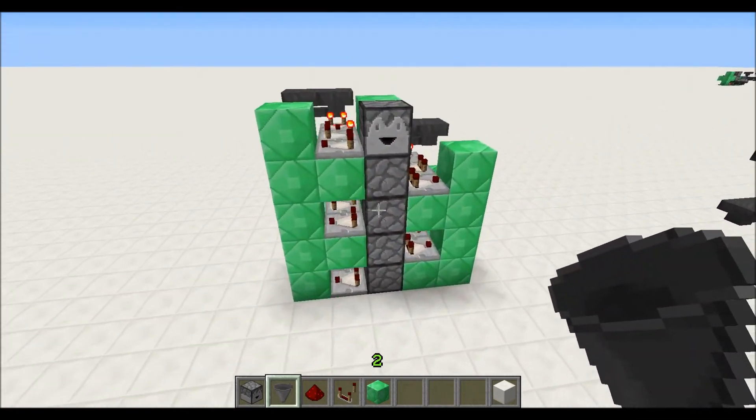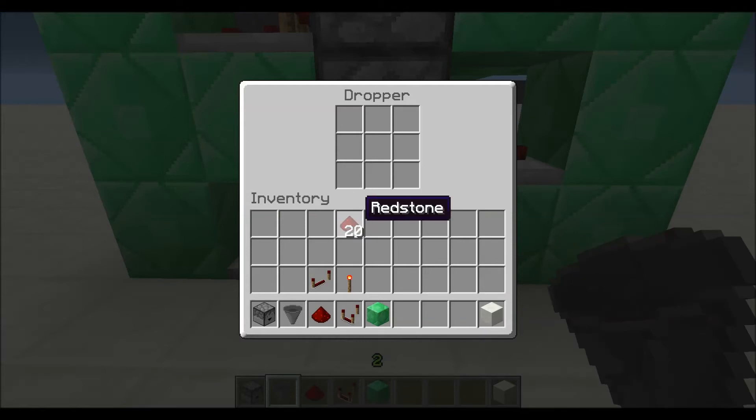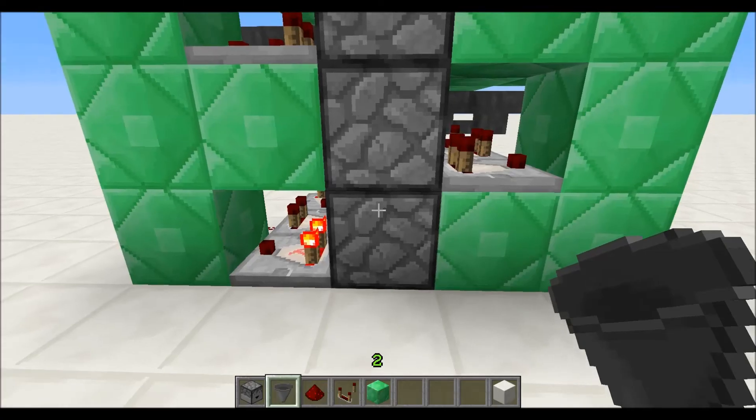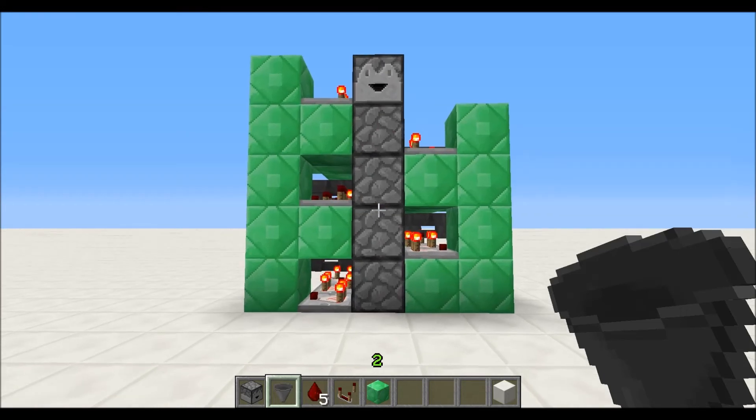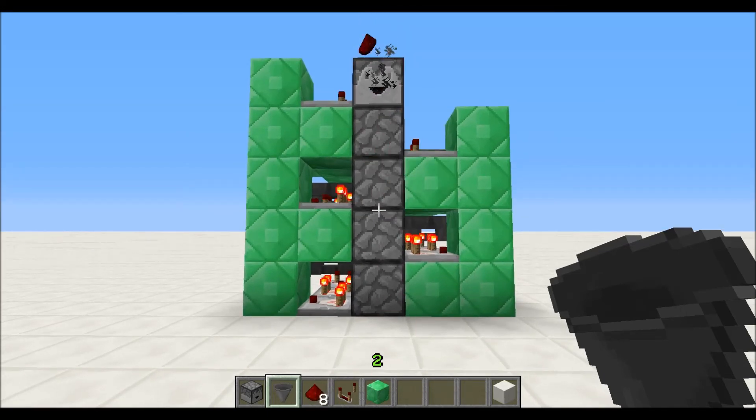Now, when I come over to the front side and put in a stack, it should send it right up the tower and out. There we go. Like I said, it's not super fast, but it is a functioning, working dropper tower.